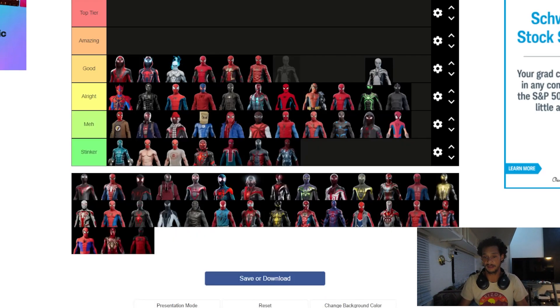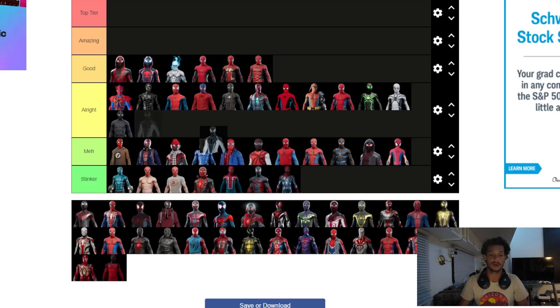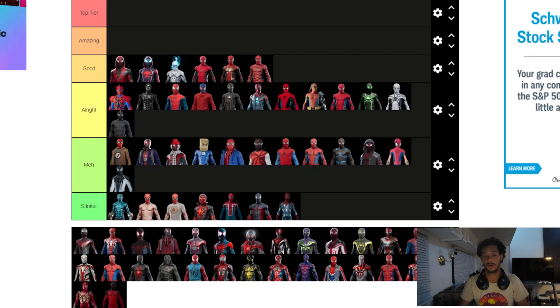The Last Stand suit I'm debating between amazing and the tier below because I played with it a lot and loved it. Future Foundation is all right, not the best. The Mr. Negative suit — in terms of the game the way it glows is really cool — but they had a missed opportunity where Peter could have been possessed in the negative world and used it in the story. It would have gone to good if they used it in the story, but it's going in meh.